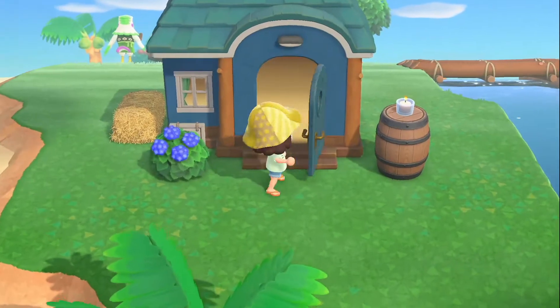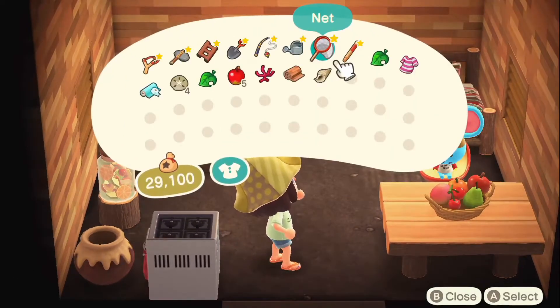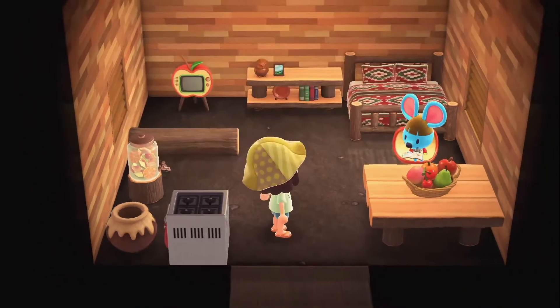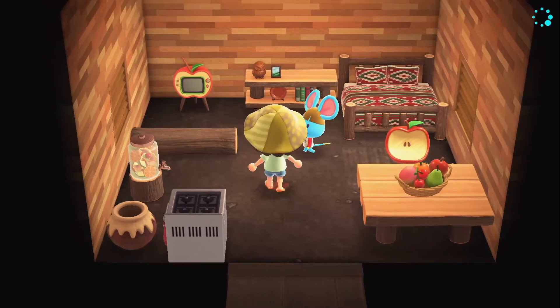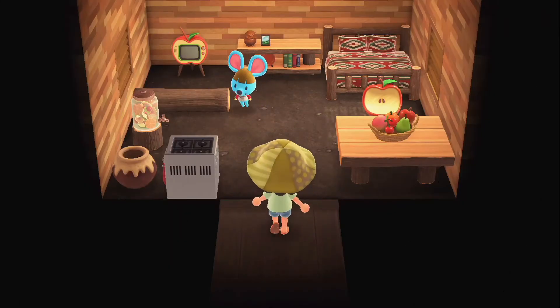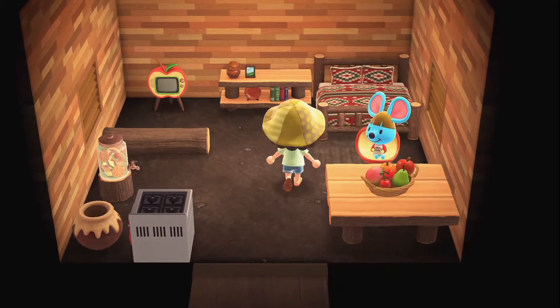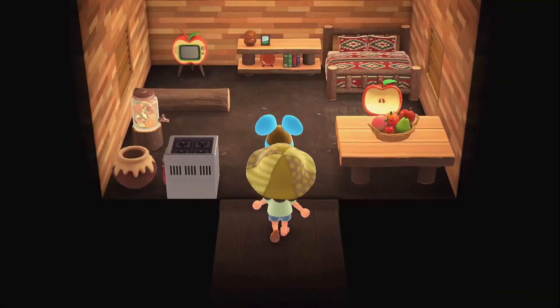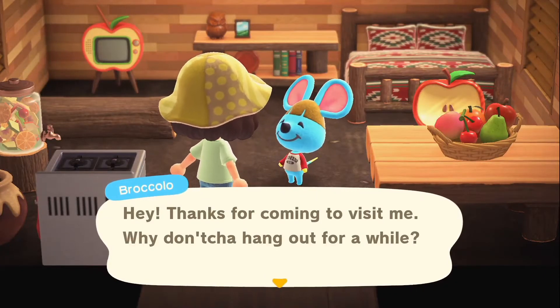Let's give Broccolo a little gift — I've got something for him. Wake up Broccolo, I've got to give you something. I can't give it to you if you're sitting down. Hey Broccolo, I'm here again, I want to give you something, so don't sit down. Come on, let's try again. Hey Broccolo, I've got something... Broccolo, before you sit down I've got — yes, got him! Got something for you man, don't sit down.